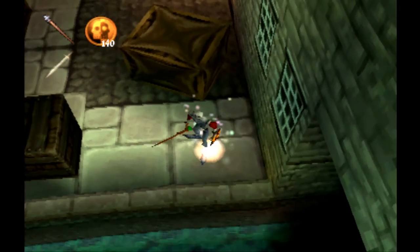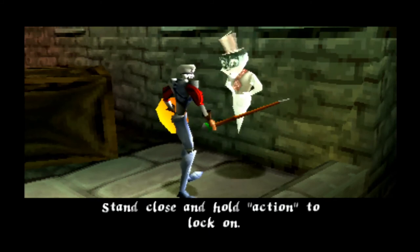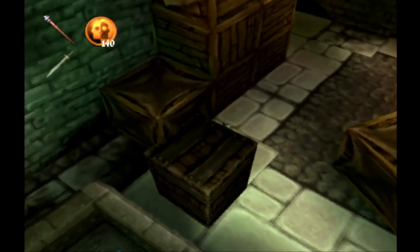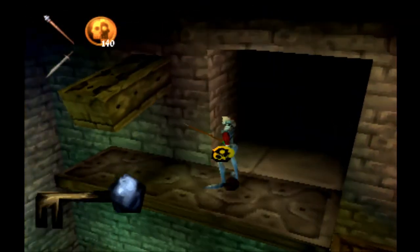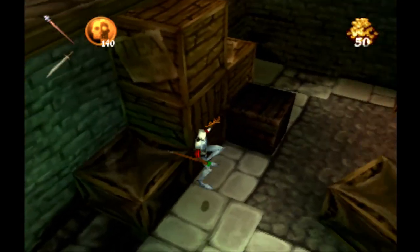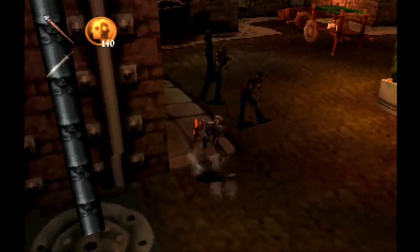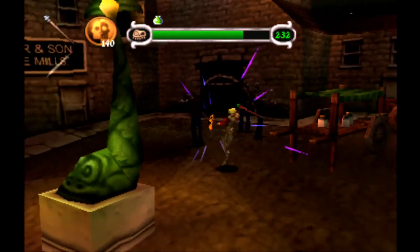Okay, now there's Winston. Certain objects could be pushed or pulled — stand close and hold action to lock on, then use the directional buttons to move it about. Alright, that's how you do it. Sorry for not being energetic — I'm feeling lightheaded and drowsy so I'm going to be talking a bit soft and I just can't seem to focus.